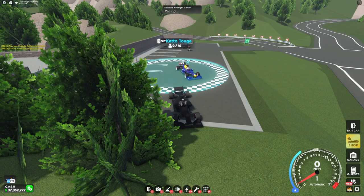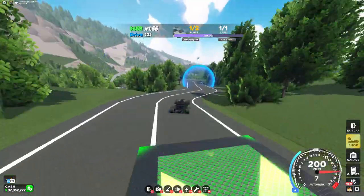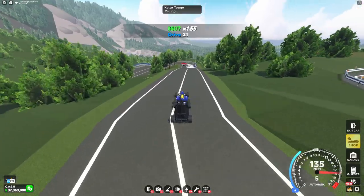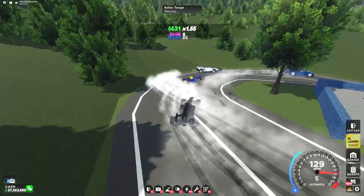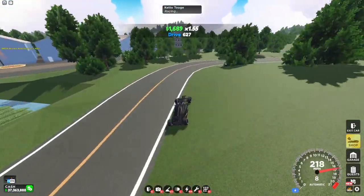The next race we have is Kero Toge. This race is the Mixture Killer — the Mixture really struggles to do any of these turns on this track. If you get the hang of it though, drifting in the Mixture is actually the fastest way to do this race. Getting any time under 1 minute is pretty good.